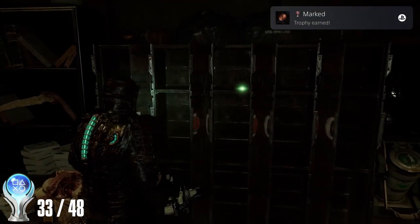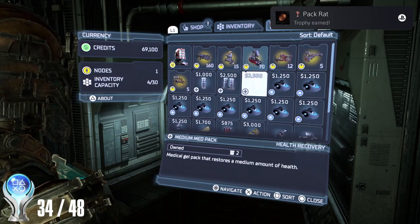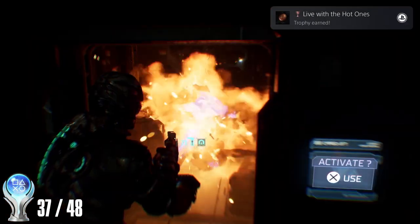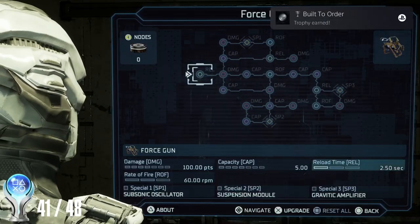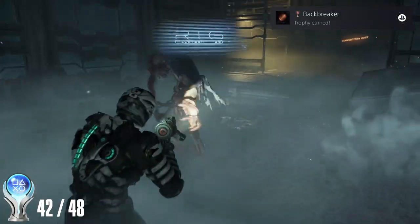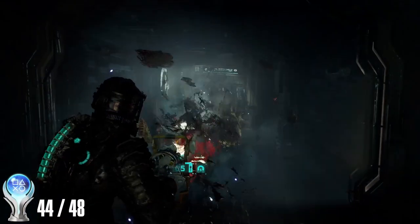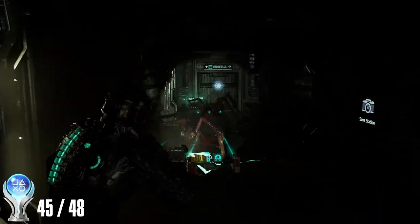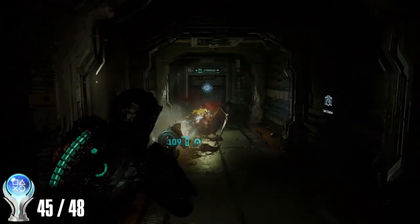During my New Game Plus playthrough, I earned the following trophies: Marked for finding the first marker fragment, Packrat for placing 25 items into storage, and six different trophies for killing 30 enemies with each weapon — the pulse rifle, the ripper, the flamethrower, the force gun, the line gun, and the contact beam. I then got Built to Order for installing every weapon upgrade, Backbreaker for stomping 10 enemies, Maxed Out for fully upgrading everything, Reunion for watching the alternate ending, and Trusted Contractor for completing New Game Plus. Unfortunately, I forgot to record these trophies.